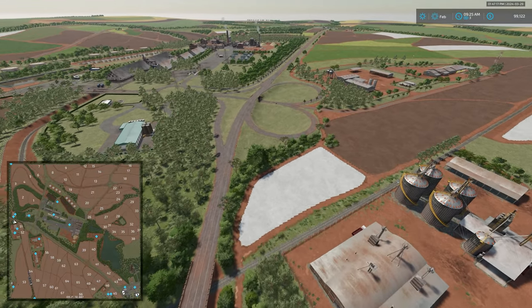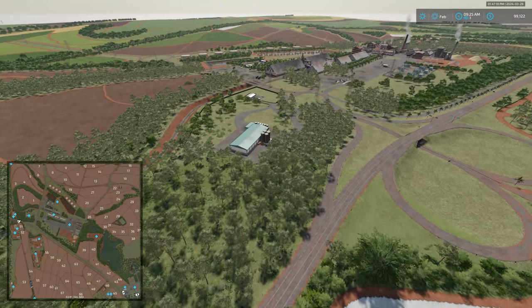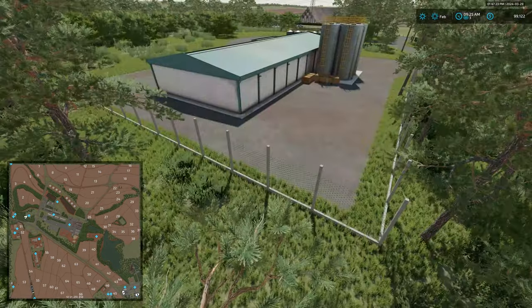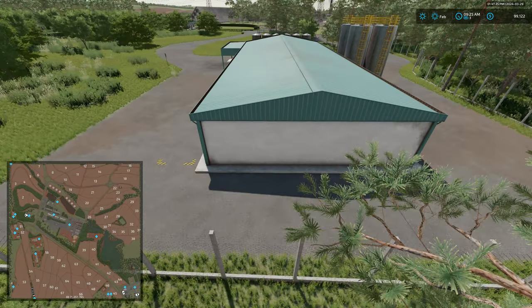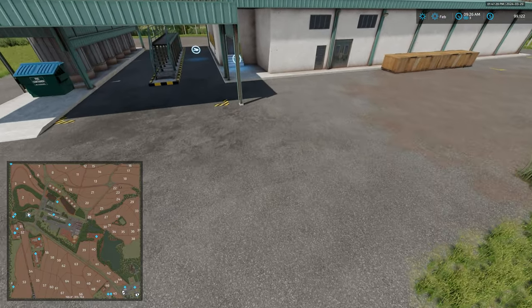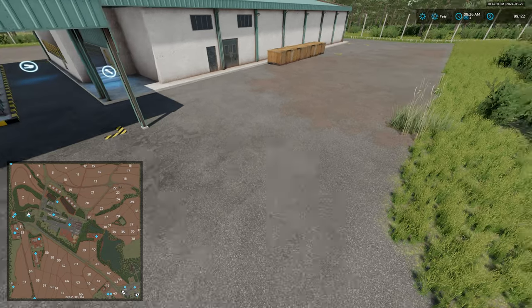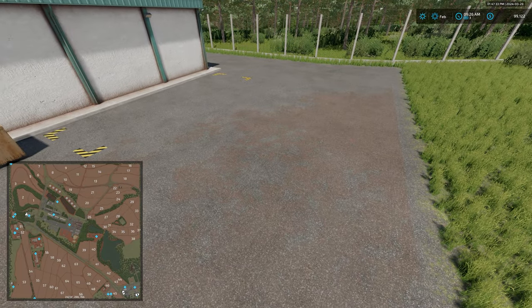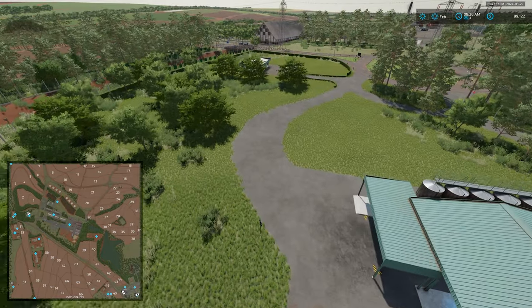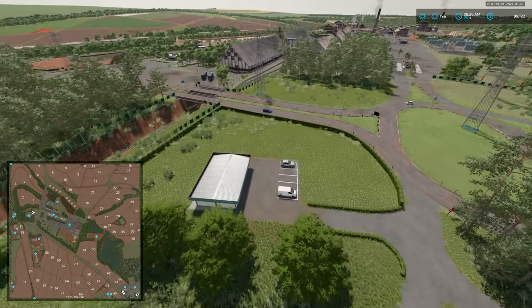Let's look at the dairy. The dairy is a milk sell point, and if you purchase it, it is also a production point. We have the interactive icon, the unload point, and the pallet spawn point for the dairy.